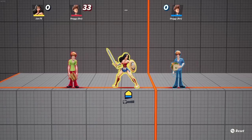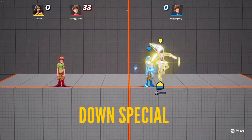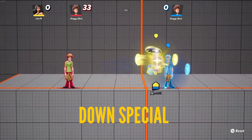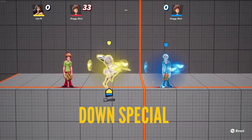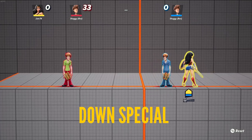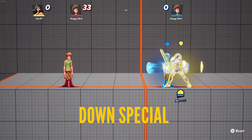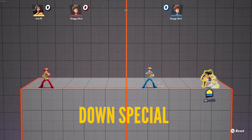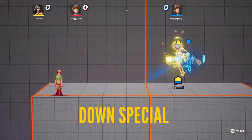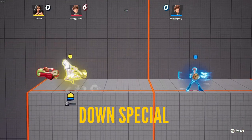Her down special dashes to the ally, or if you don't have an ally, just puts armor on you for a short duration. This move is really useful for protecting allies and saving them from combos, juggles, and edge guards. However, if your ally is being comboed by a multi-hit, you can't get in there quick enough and will just get comboed alongside them. It's high risk, high reward. But it can also allow you to cover even higher ground and follow up off your ally's combos — a lot of potential both offensively and defensively.